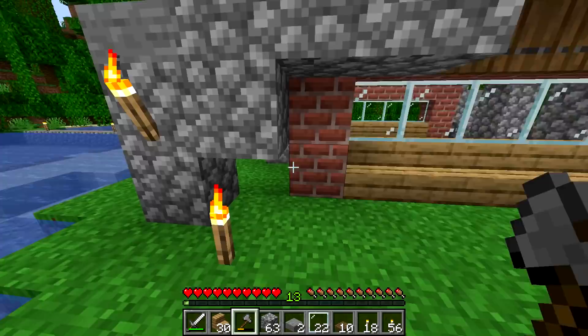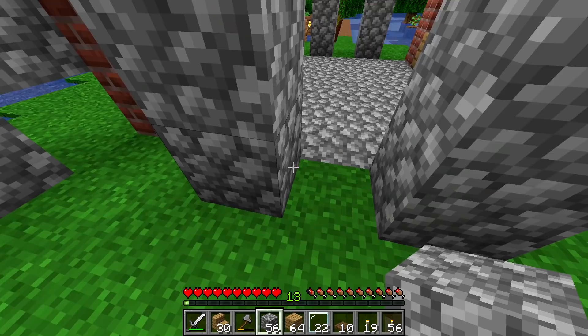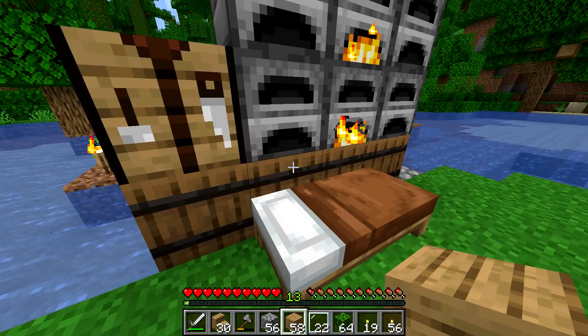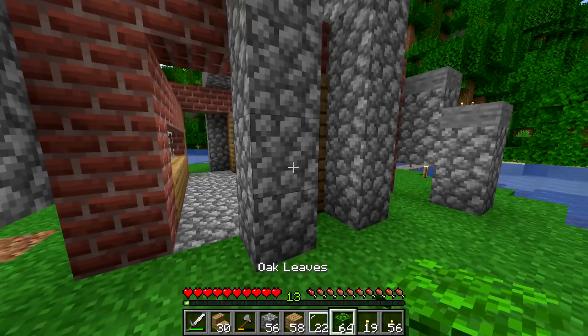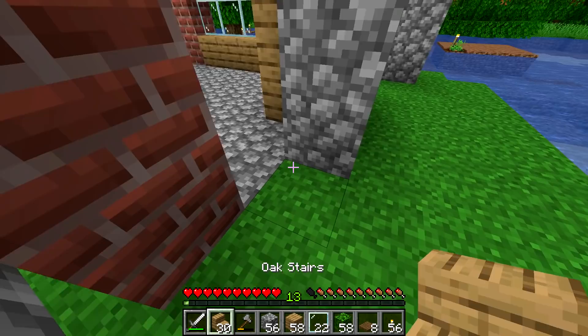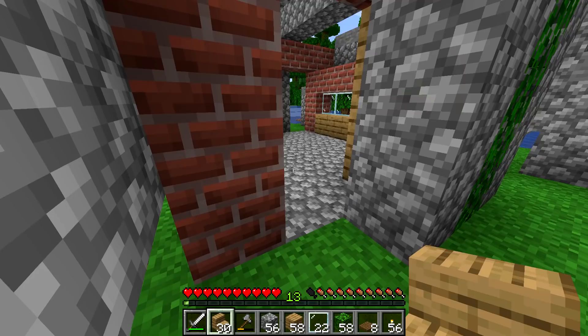Let me grab some more cobblestone — I know I had a ton in here. Then just build these up and fill in this wall right here. I'm going to take some of those leaves we mined and fill them in just with three, then use some trap doors. I notice I keep slipping into that whole tutorial voice — I'm playing it like it's a tutorial.